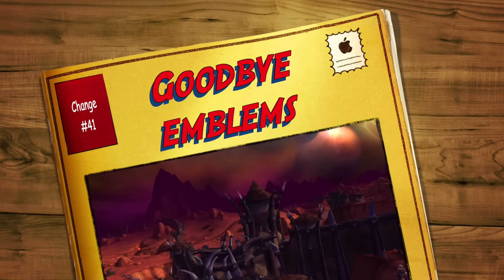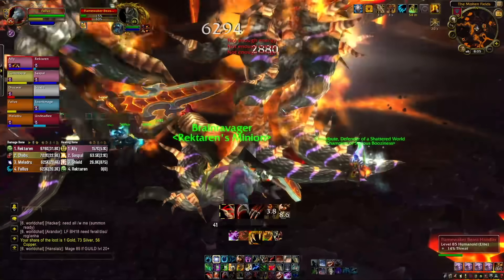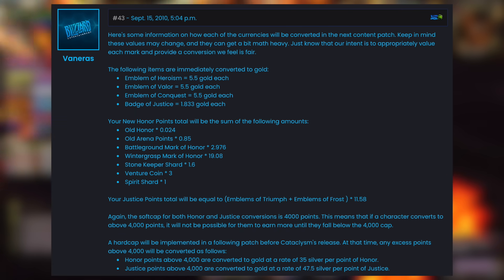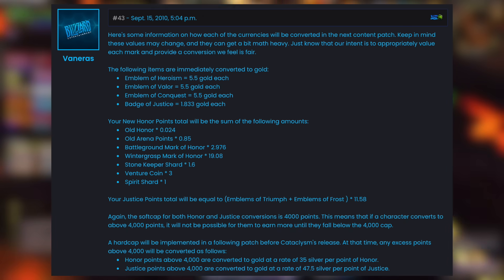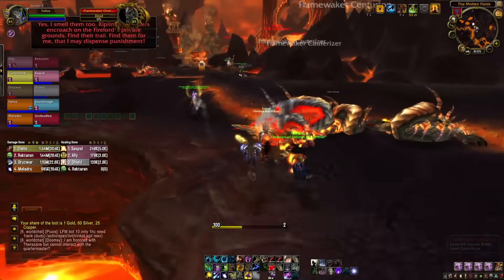Coming in at number forty-one could be quite useful to know before the Cataclysm pre-patch, because the emblem system changes to a points system. When the pre-patch hits, any Emblems of Heroism, Valor, Conquest, or even Badges of Justice you have will be transferred into gold. For every one of the Heroism, Valor, and Conquest emblems, you'll get 5.5 gold. For Badges of Justice from TBC, you'll get just over 1.8 gold. A good thing to know: if you're stacked on loads of Emblems of Frost, as we get closer to the pre-patch, you can trade them down to Conquest and cash in on loads of gold. Any Emblems of Frost at the end of Wrath will be transferred into Justice Points.